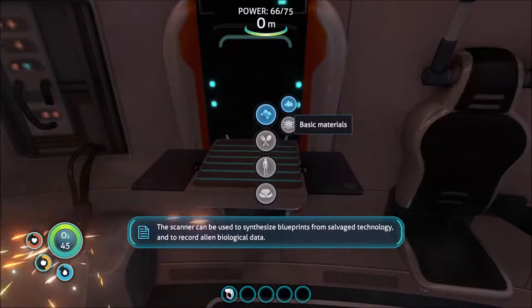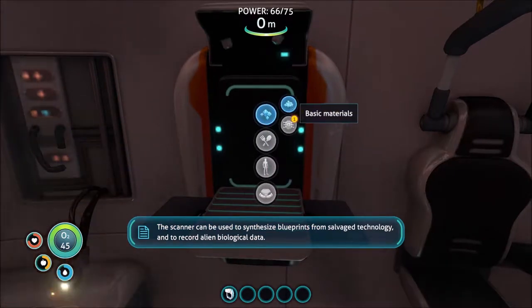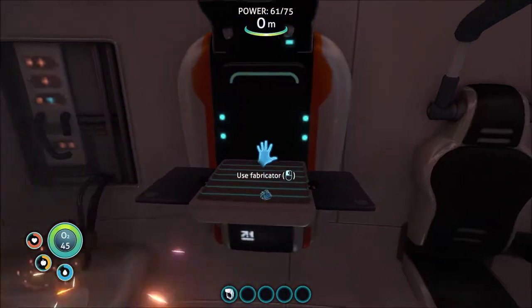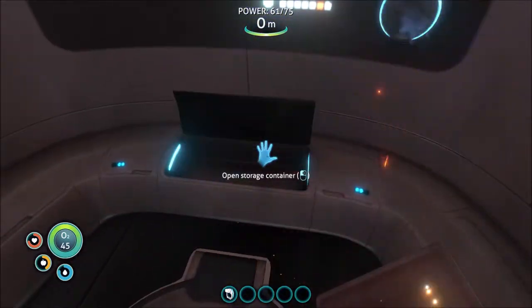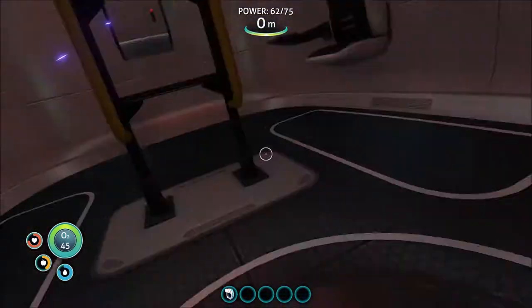Now that we have our scanner, I'll show you the metal salvage — I have two pieces of it. If you go to Basic Materials you can break it up into four pieces of titanium. Keep throwing stuff into the storage containers because your inventory will fill up a lot faster than you would think.